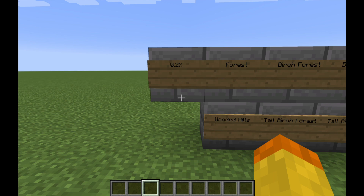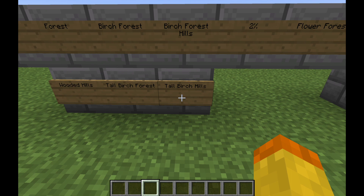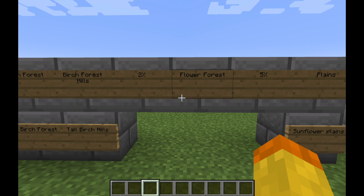The biggest change in the 1.15.2 update is that bee nests and bees have had some modifications. The first thing is that bee nests will appear in more biomes. There is a 0.2% chance that bee nests will show up on oak and birch trees in forest biomes, wooded hills, tall birch forest, birch forest, and birch forest hills and tall birch hills. They'll also show up 2% of the time in flower forest biomes on oak and birch trees, and the big change is that they'll show up 5% of the time in plains and sunflower plains biomes.